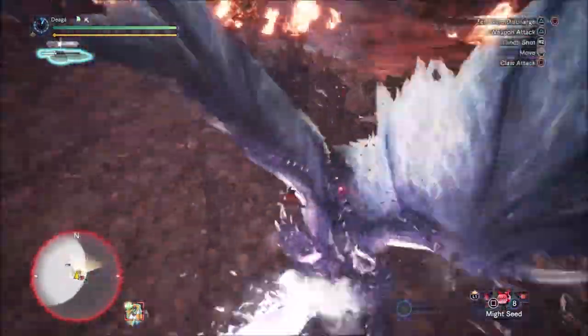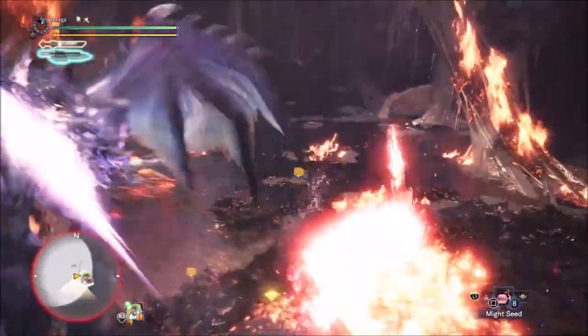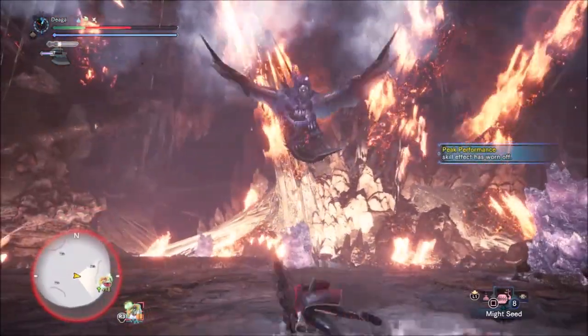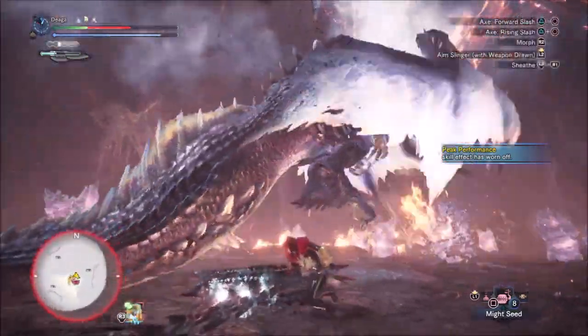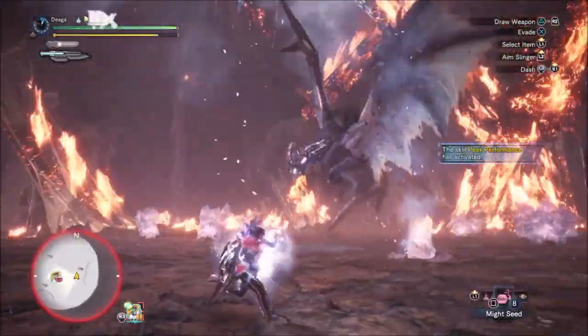I'm going to take off. Unfortunately, I hit the wing with the clutch claw — I do the face or the horn, which would be much nicer, but okay. At least I got some damage. The full explosion is quite risky, as you just saw. Will I die this time as well? We'll see.